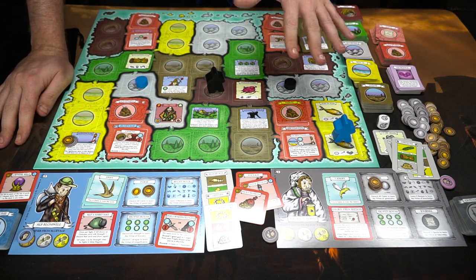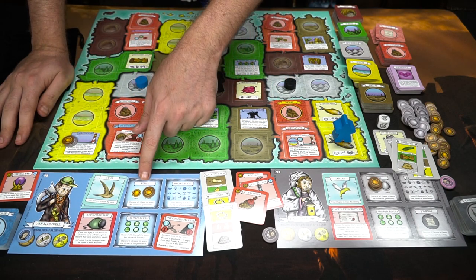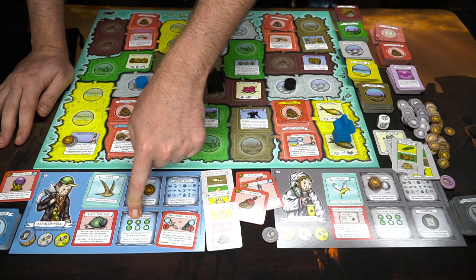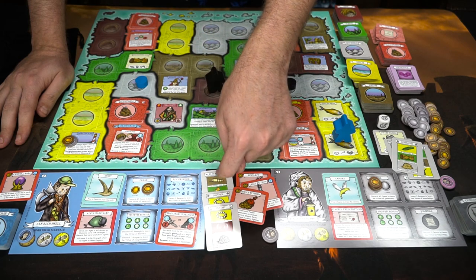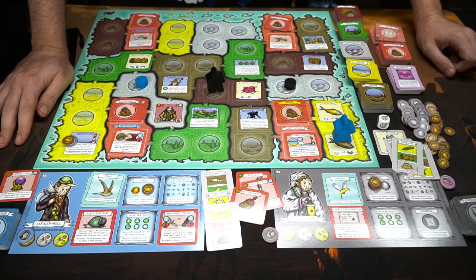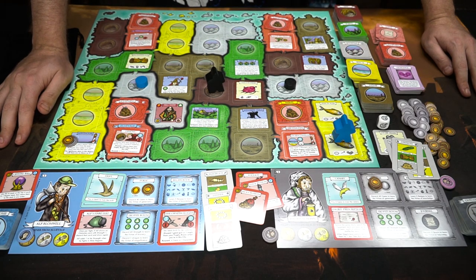The game progresses until you can get three of the five different conditions. If you get 40 gold, you can discard it to get the virtue of generosity. If you get a total of 40 points in monster value and discard those, that's another. Defeating a dragon gives you another. Completing three quests gives you a point. And learning five recipes gives you a point as well. Once a player achieves three out of five, the game is over and that player wins Pauper's Ladder.